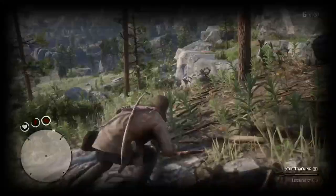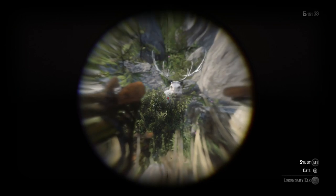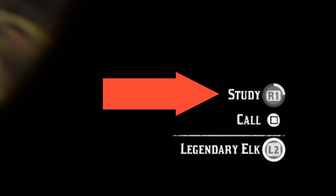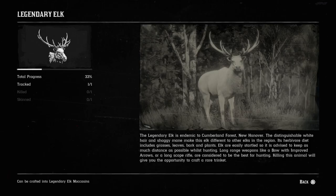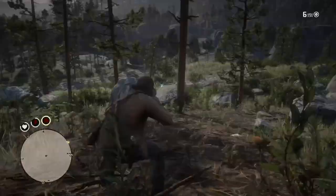Around the 4th or 5th clue you will finally get to the legendary animal and you will see it from a distance. Once you spot the legendary elk, all you need to do is take out your binoculars and study it. You can then hold Options on PlayStation 4 and it will open the panel to tell you what weapons are needed to kill this animal. After you do that you are ready to kill it.